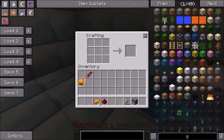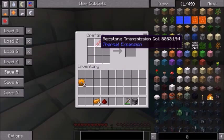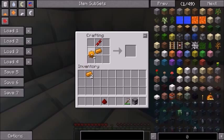Now you are ready to craft the steam dynamo. Place the redstone transmission coil on the top center. Below that, place a copper ingot, and to the left and right place the copper gears.